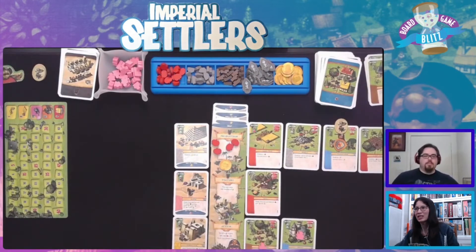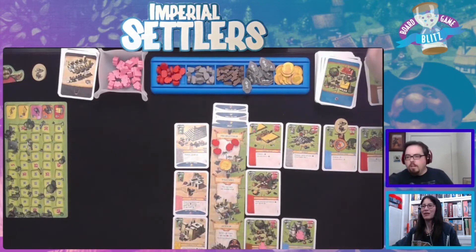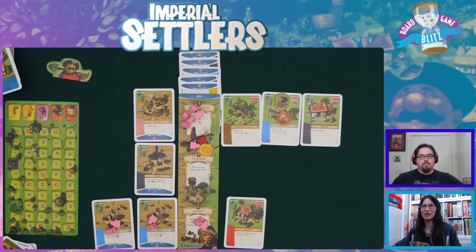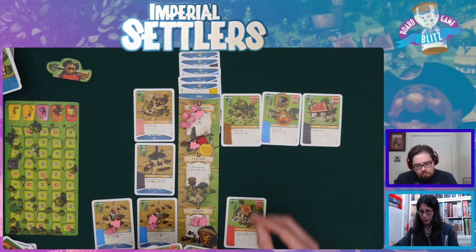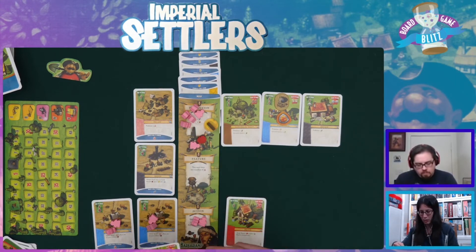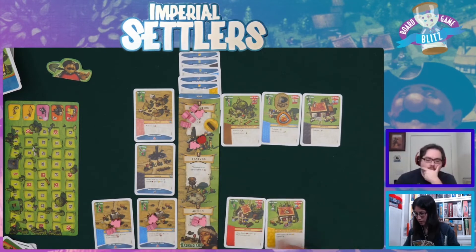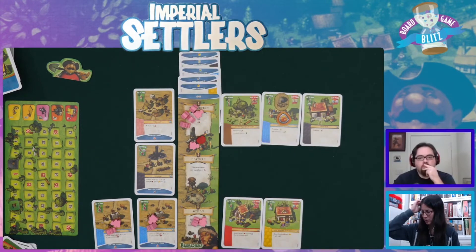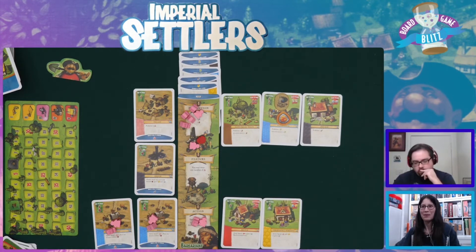We're playing Imperial Settlers, which is a card game - engine-building, civilization-building card game with asymmetrical factions. I am Barbarians and David is Egyptians. I think I want to save these for later because I don't want to spend my building. So I'm going to build the Goldsmith's Workshop with a wood and a gold. It has an action: spend a person and gold to get two stars - but it's just going to get raised anyway.